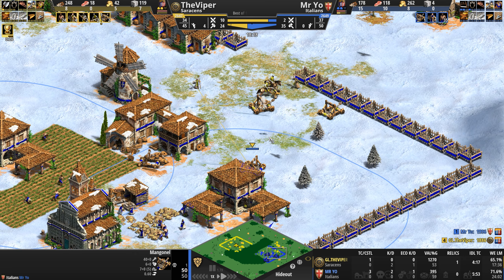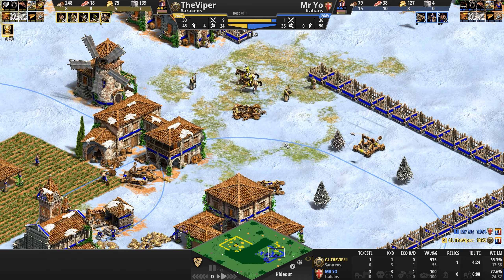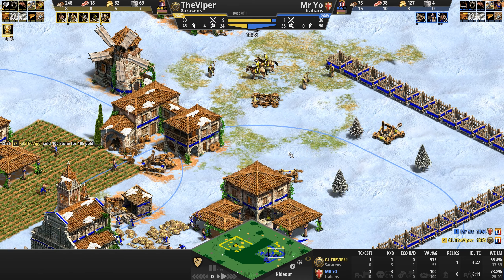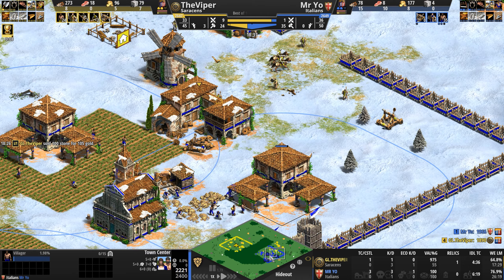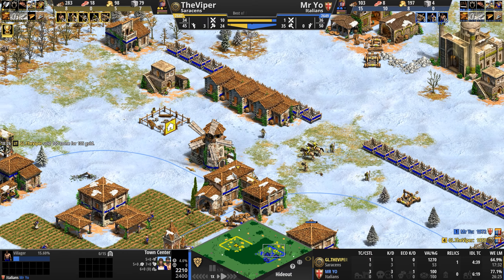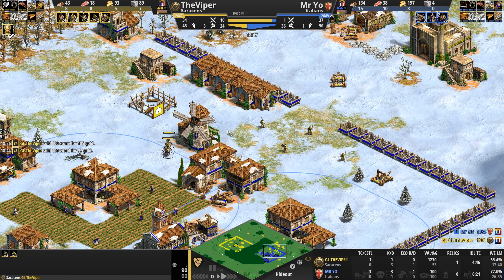Monks spread out, the Viper deletes again. Oh my god — Mr Yo deletes a unit but not before getting one of the Viper's mangonels! Now his town centers are under attack. What is happening in this game? The Viper is building houses inside Mr Yo's base, scouts are everywhere, and the chaos is total.